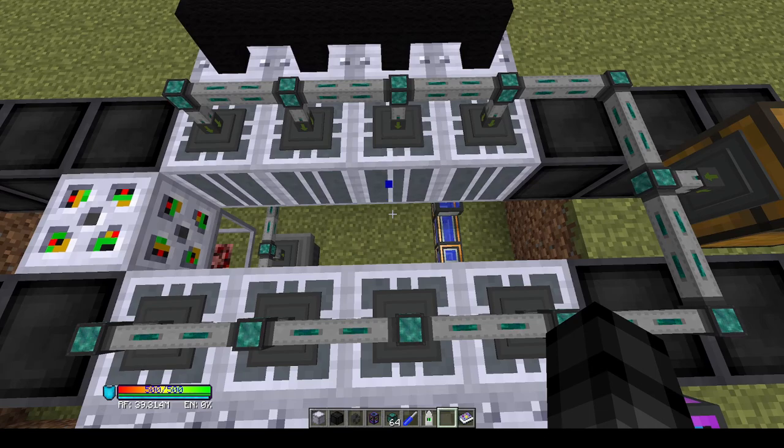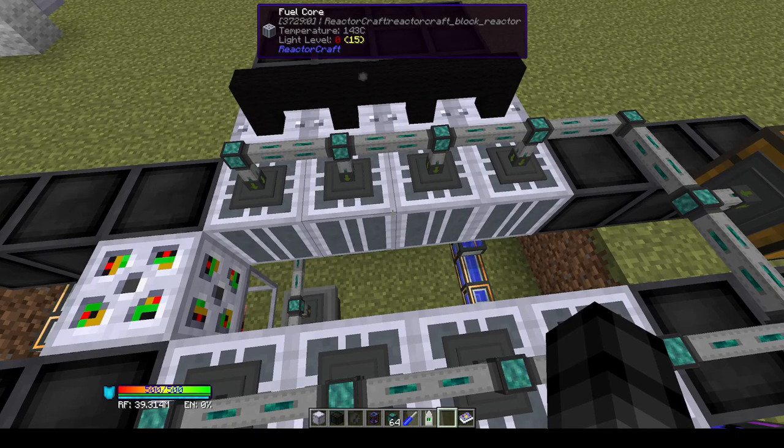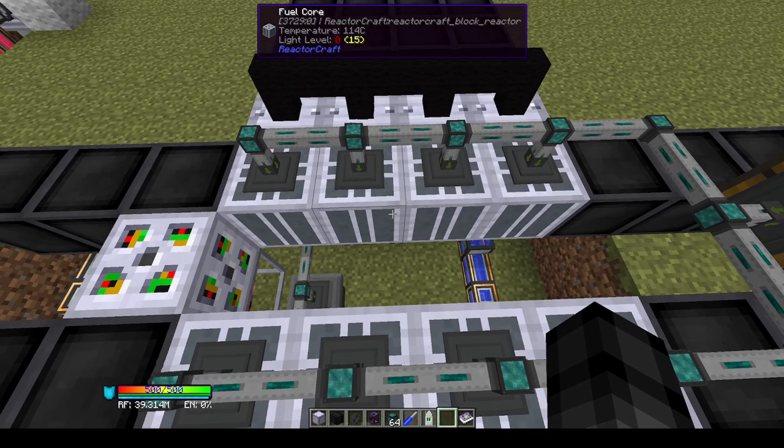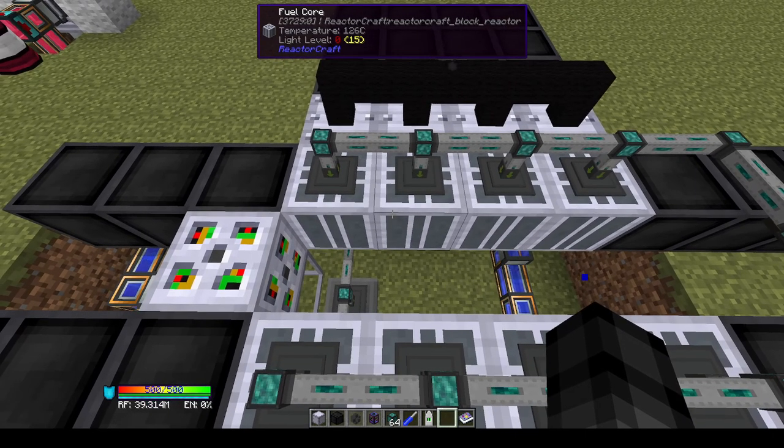The power output of a fuel core does not scale linearly with the number of fuel cores in the reactor. Each fuel core you add means more reactions are going on, and as there are more reactions, there are more neutrons being emitted, which trigger more reactions in existing fuel cores. So the power output isn't linear — it's exponential. The waste, heat, and fuel lifetime all correlate directly with that, so it doesn't make the reactor more fuel efficient; it just increases all the values, except fuel lifetime which goes down.